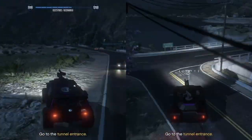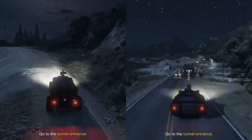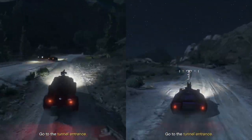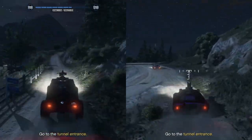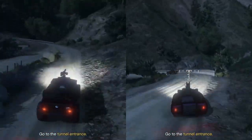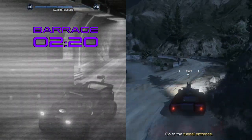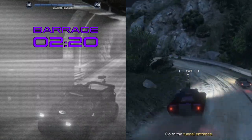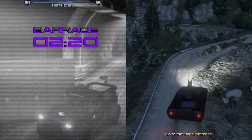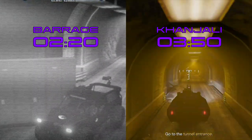Either vehicle is fine, but if you want speed then take the Barrage with the passenger in the front seat. The Kanjali tank will mean getting deep into Avon's facility without taking any damage but it will add a good few minutes onto your time. If you took the Barrage you'll be at the tunnel cutscene at about 2 minutes 20; if you took the Kanjali it will be 3 minutes 50.